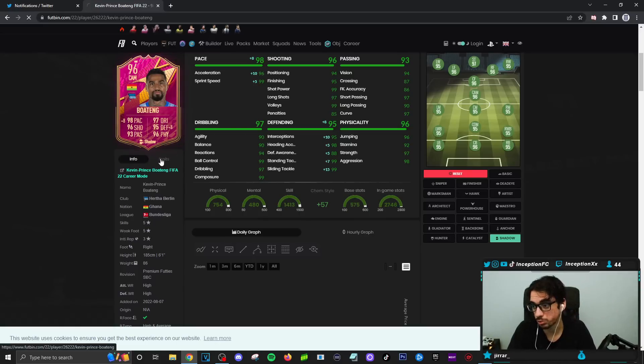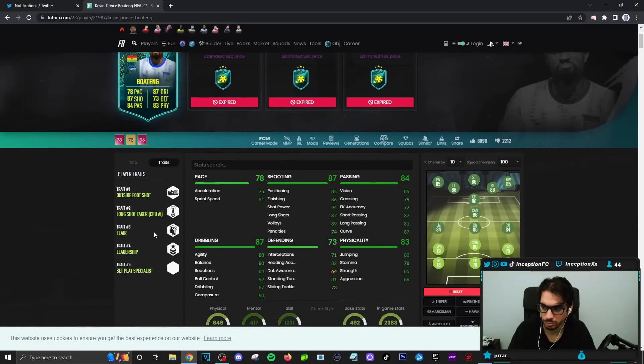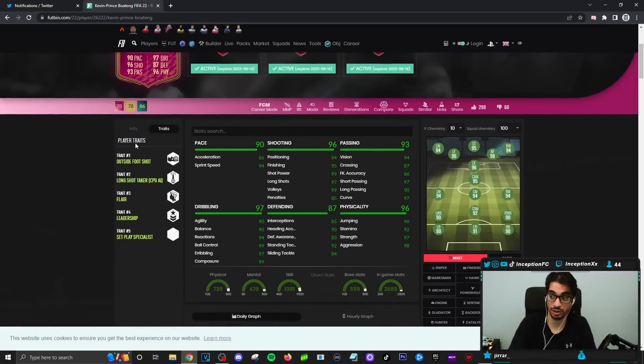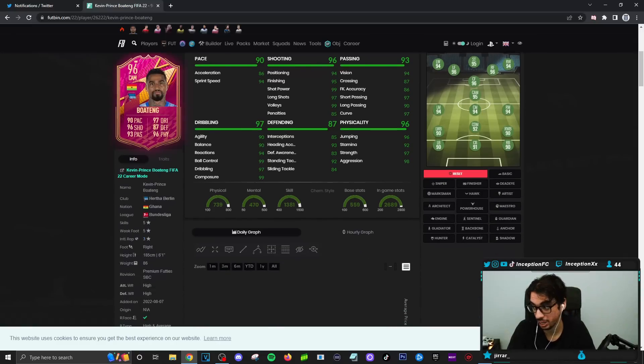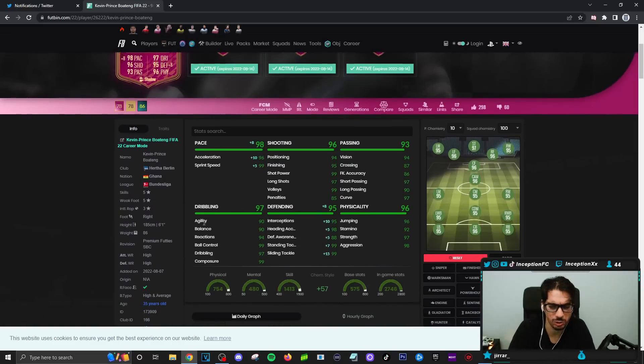He has really good pace stats. When it comes to the player traits, he has the outside foot shot trait. He's five star, five star - that's actually really helpful because look at his shooting stats, his shooting stats are nuts. On a shadow chemistry style, he's going to be working with 96 acceleration, 99 sprint speed with really good defensive capabilities. Agility and balance will be on the lower side, but the body type will be very helpful for defensive situations. Shooting being in the area it's at is fantastic, passing is really nice too, 99 composure is great. The card looks great - looking forward to trying him out.